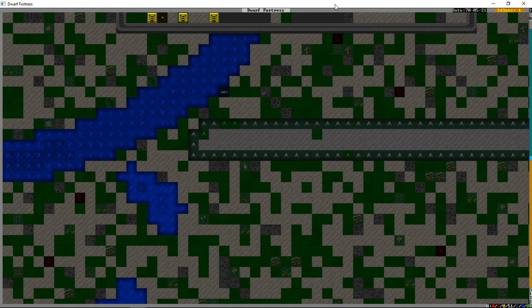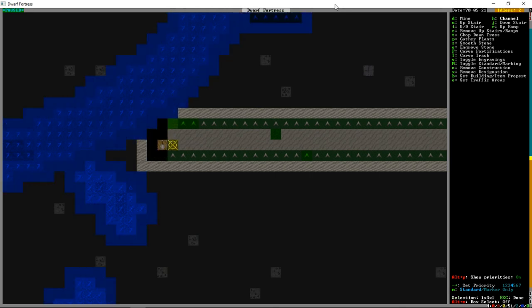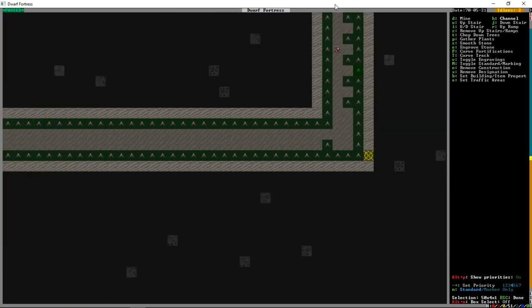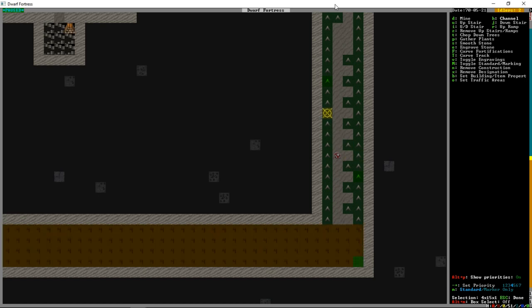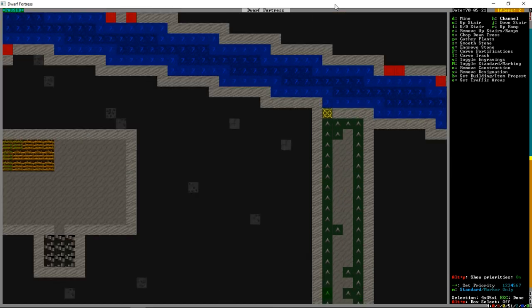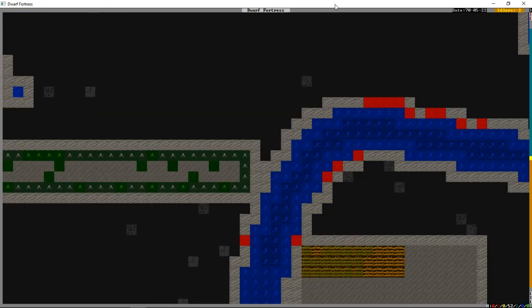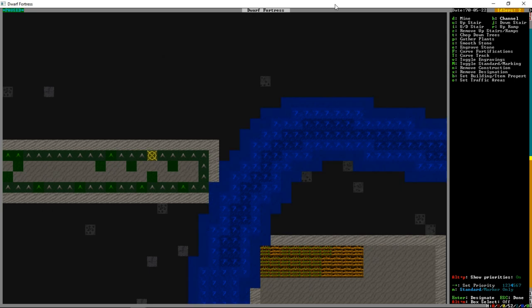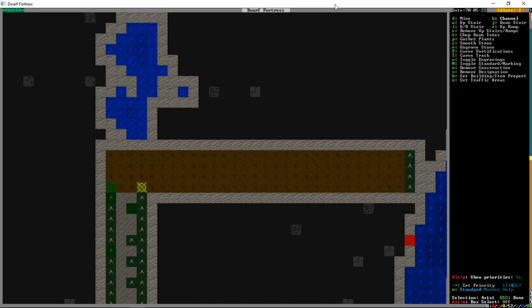We're almost done with this other side, so we're going to go into channel mode again and channel all of this another layer down. We're going to have to leave at least a little bit of a ramp for these guys to climb up on one side, so the moat is going to have one or two weak points at least until we can build some stairs in it.